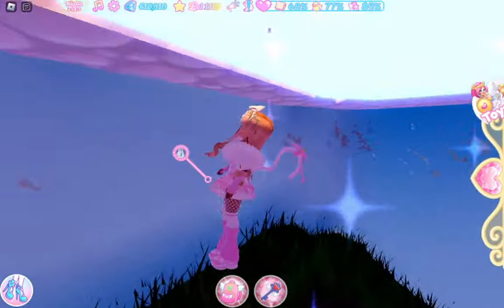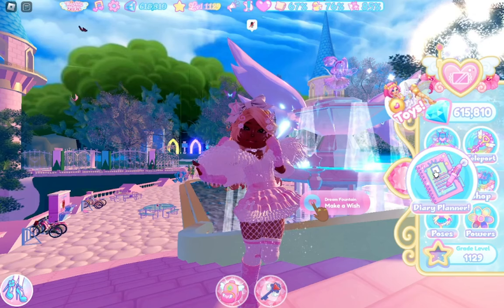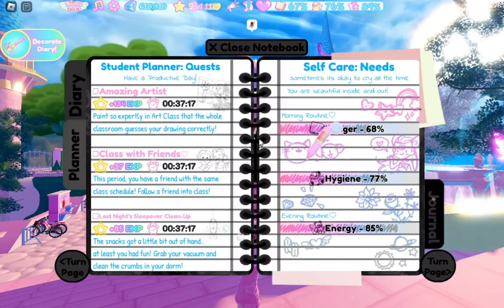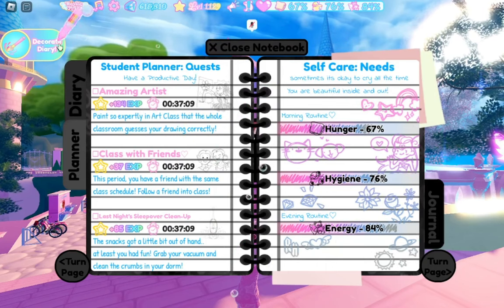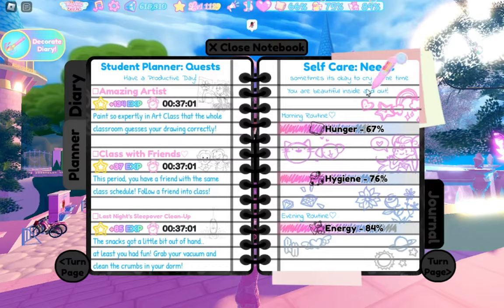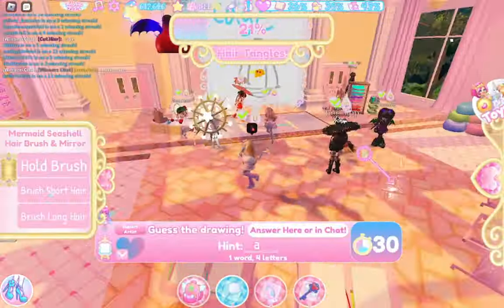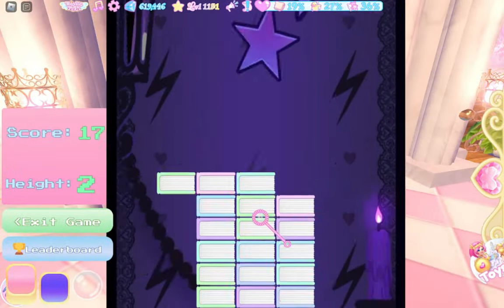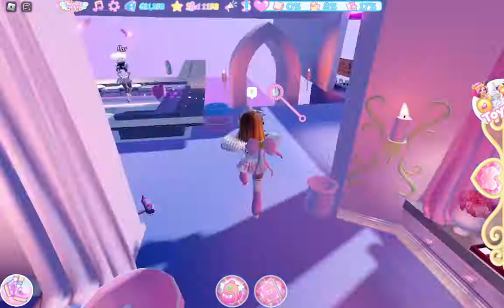The very last thing we are going to do is look at our tasks. What we are going to do is go into our diary planner. You should have your quest tab already open if you went back and looked at your self-care needs. For me, I have three quests to do, and they always change when I do a different one. I am going to do a couple of quests until my moods run out.